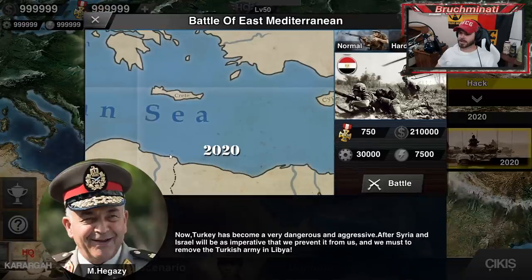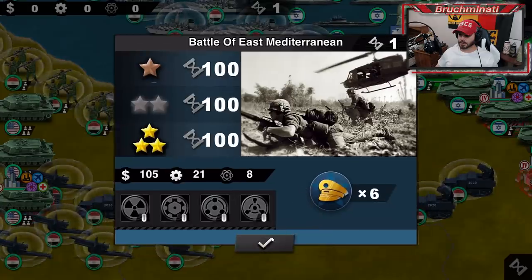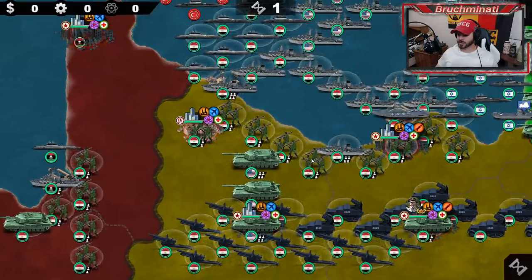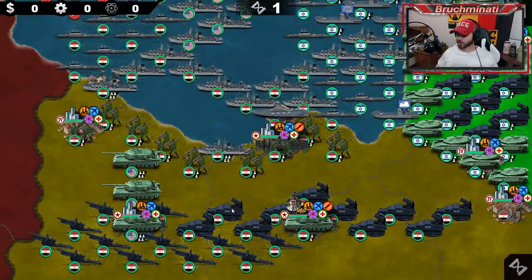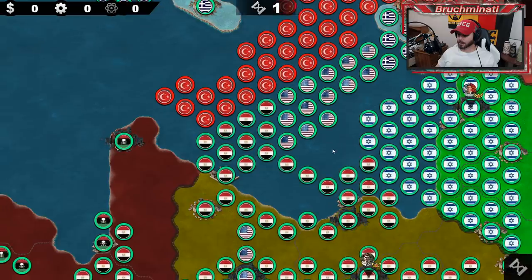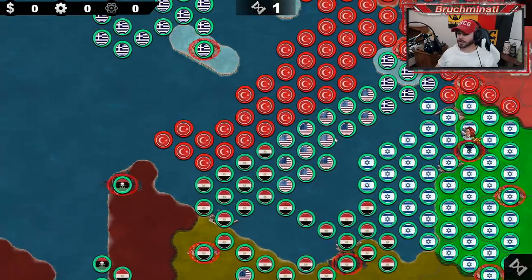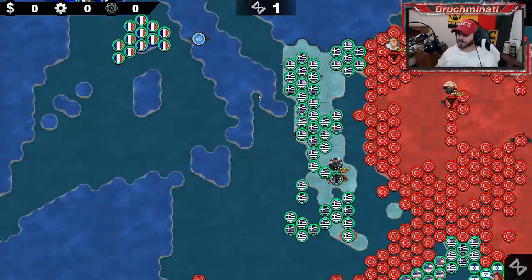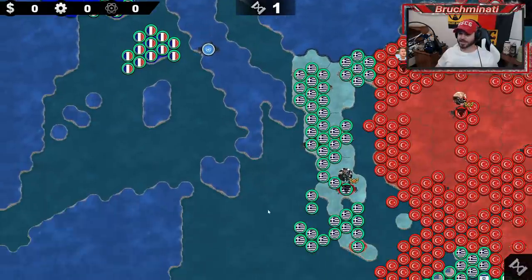Mission number two is Battle of East Mediterranean. Turkey has become very dangerous and aggressive — after Syria and Israel it is imperative that we prevent it. We must remove the Turkish army in Libya. Now we are playing with Egyptian forces, and there are definitely Turkish troops in Libya. I like this dark grayish-blue color scheme. We've got the U.S. and Israel on our side, plus half of Libya and Greece. Turkey is stacked with troops. The map looks stretched north to south — look how long Greece and Italy are.